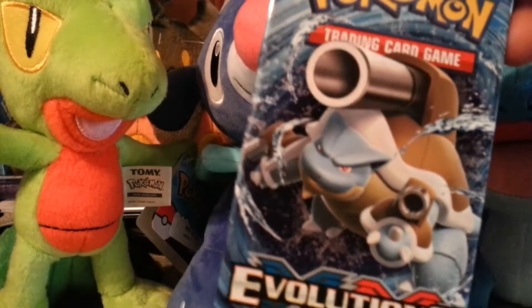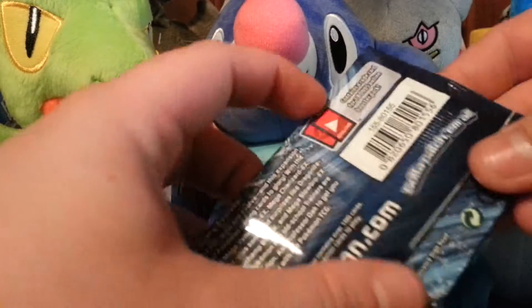We have a Venusaur on the out and a Blastoise on the in. And Blastoise, hopefully you have something good for us today. Please, please have something good for us today.